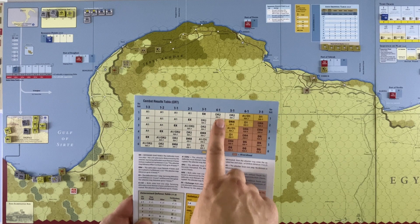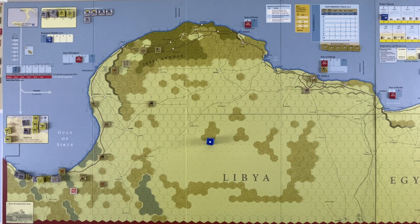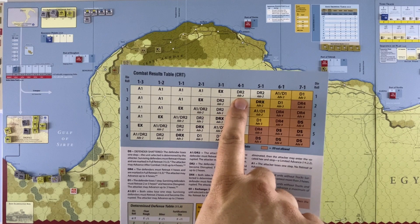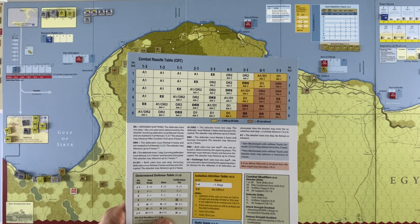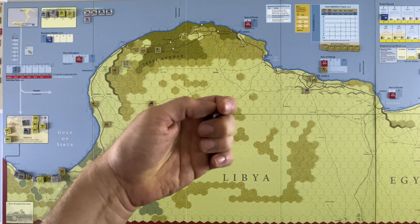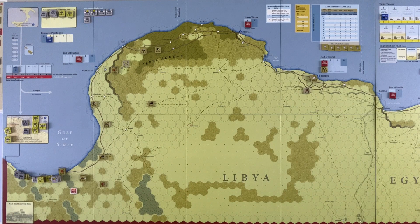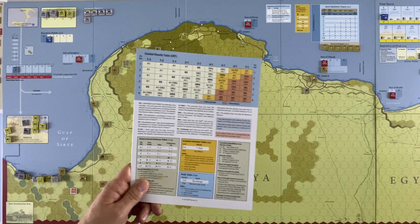Two of these units are elite, and most of them are elite now that I look at them. If you have an elite infantry unit and an elite tank unit in the same attack, you get what's called the elite combined arms shift — a shift to the right of one column. So we would normally be in the three-to-one column based on our 20-to-six odds, but we get shifted to the four-to-one column. The Germans roll and get a one, which is a bad roll, but with four-to-one odds that's still a DR2 advance two — the defender retreats two hexes and the attackers advance two. The Germans have Rommel, who can be used to re-roll. They re-roll and get a two — the same exact result: DR2, advance two.